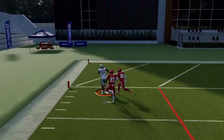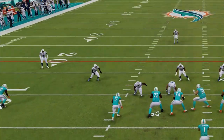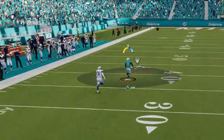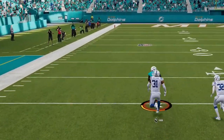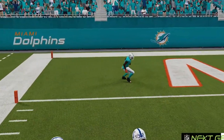This play can also have success against cover zero if you motion the receiver out, causing the cornerback to drop back and away from the wide receiver pre-snap. Smart routing the receiver shortens the route, forcing the cornerback to make a much more dramatic reaction to the out route and ultimately giving up a much bigger play over the top.